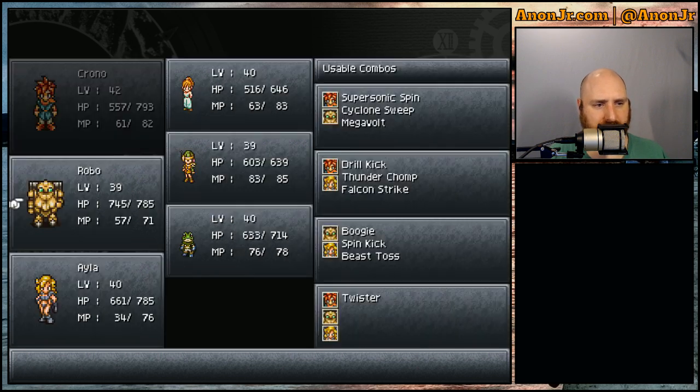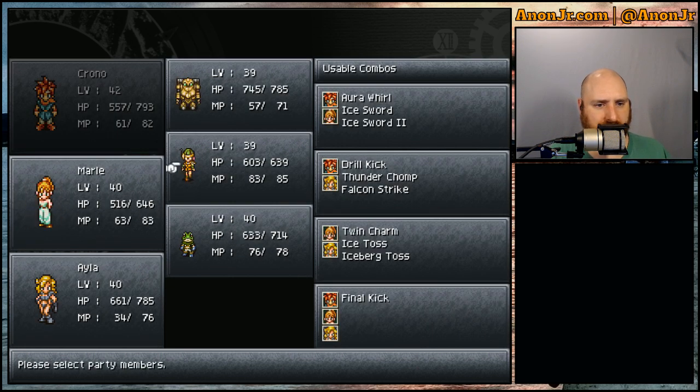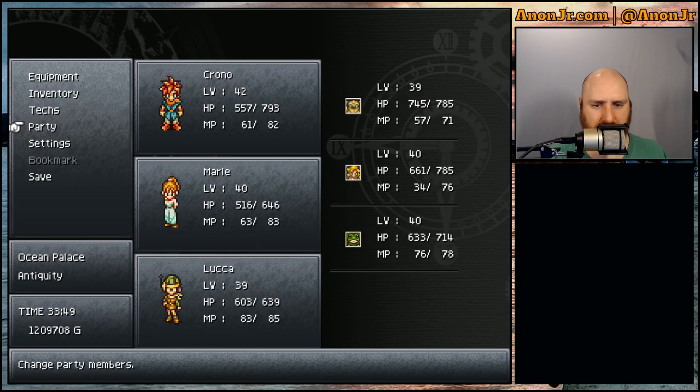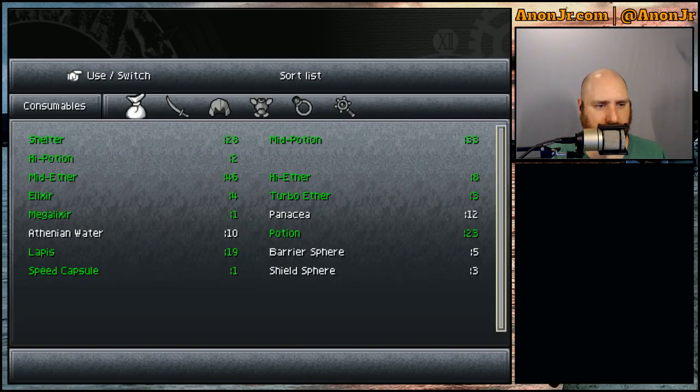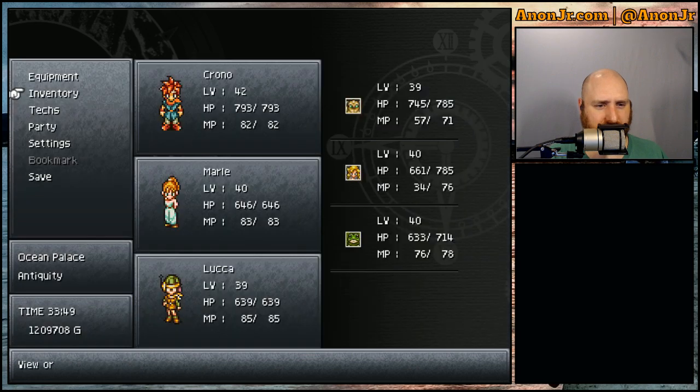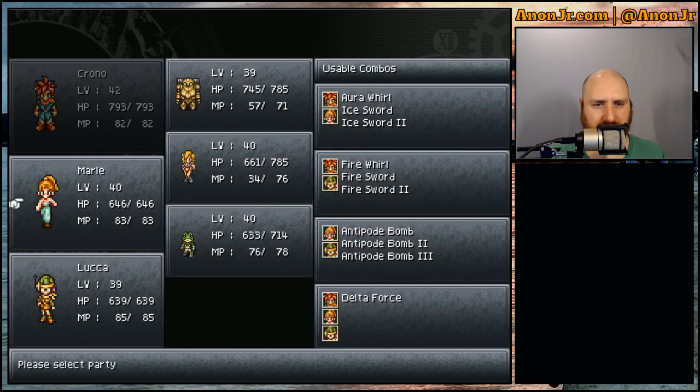Let's change up the party, let's get these two back in here. Let's go to our inventory, let's use a shelter. I was wondering — does that get everybody in the party? I never bothered double checking. No, it does not. It only gets the people who are currently in your party.